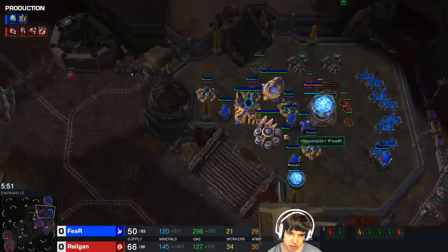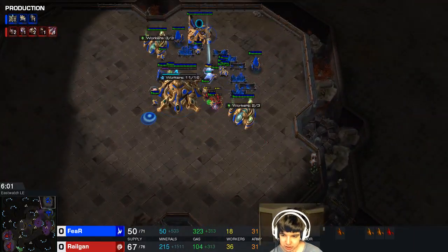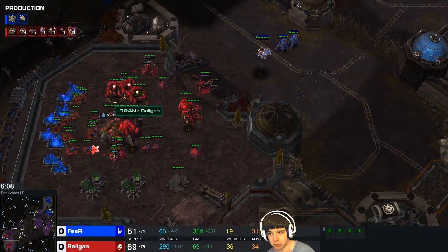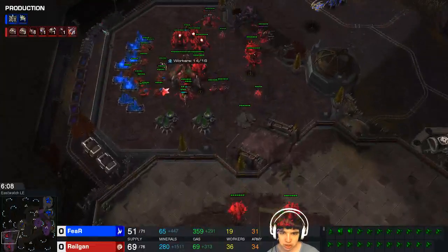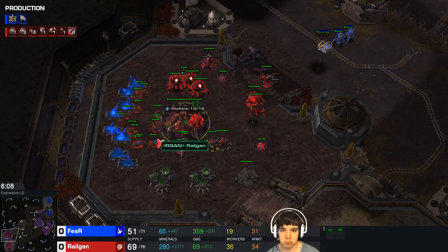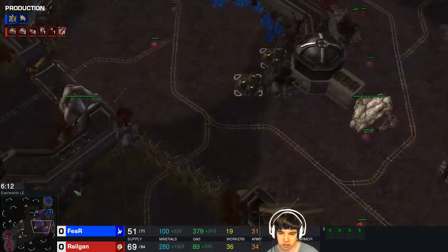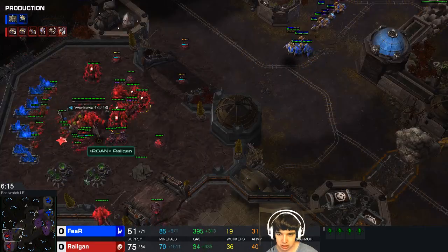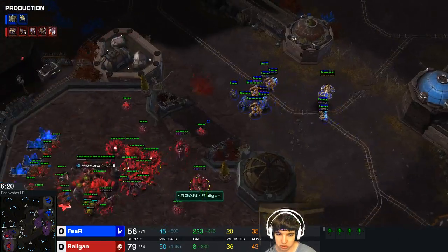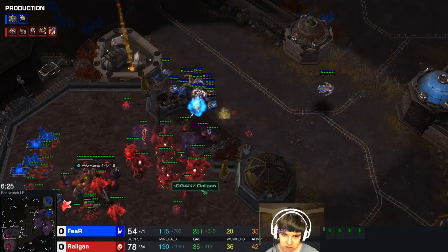Right here I'm able to sneak my zerglings past him because he does a little bit of an awkward wall, getting some damage done in his main base as well. On my side of the map, after I had my main base fully saturated and a couple workers at my natural — I think I started at like 12 workers — I started building more roaches and I'm making a lot of ravagers. I also pulled the queens that I built on his side of the map back across.